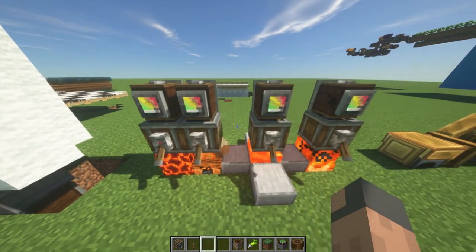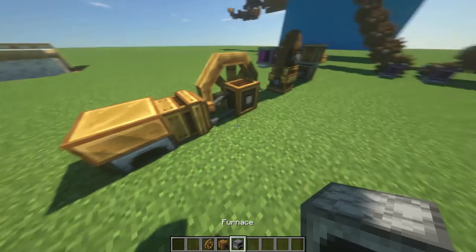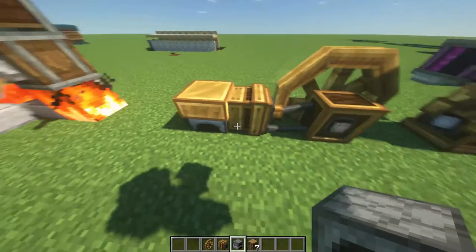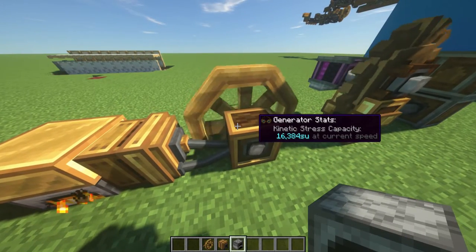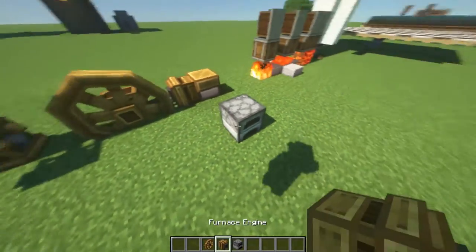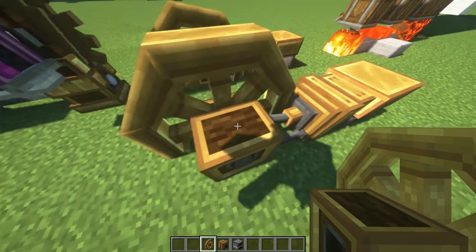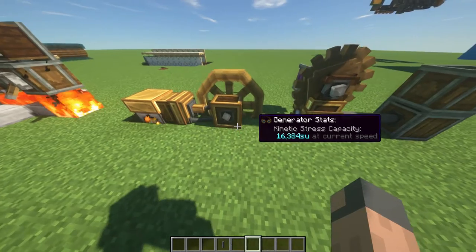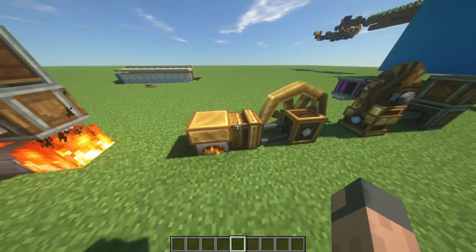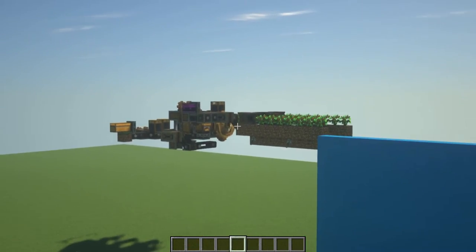Now if you really want to make a lot of power, you can use a flywheel and a furnace engine with a furnace. This can actually generate up to 60,000 power — as you can see here, 60,384 power. The way you build it is just the furnace, the furnace engine, and the flywheel. When these two connect, you know it's working, and you can put a shaft in here to plug it into everything. You can even make an infinity farm so this will go forever — I have a video for that on my YouTube channel.